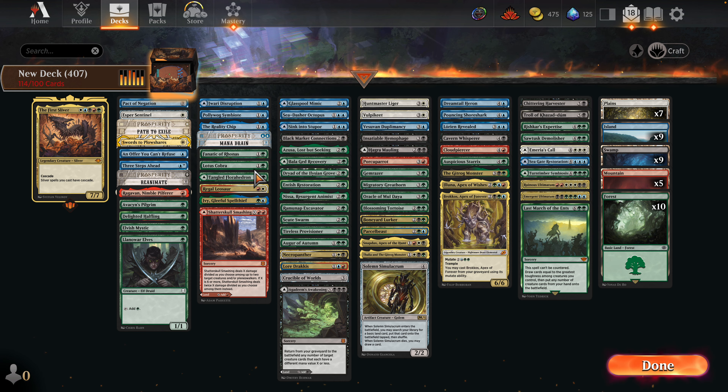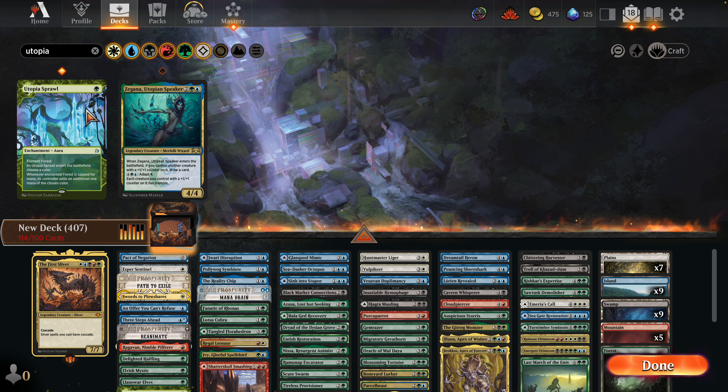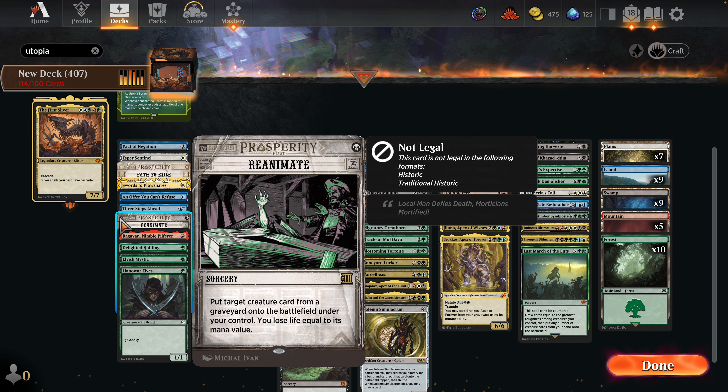I'll just cut a few. I think we're doing the work here — Poliwag, Reality Chip, Mana Drain — these seem very good. Ivy, Shatter Skull. We're at a lot of cards — let's see where we're at. I have lots of creatures and we're at 40 lands plus. Let's see how many multi-face cards we have — one, two, three, four, five, six, seven, eight. 51 total — that's pretty solid for Landfall, 51 seems right on the money.